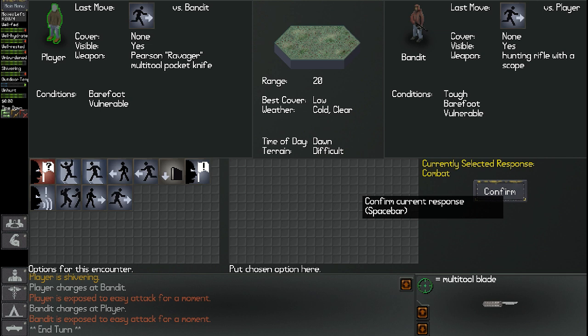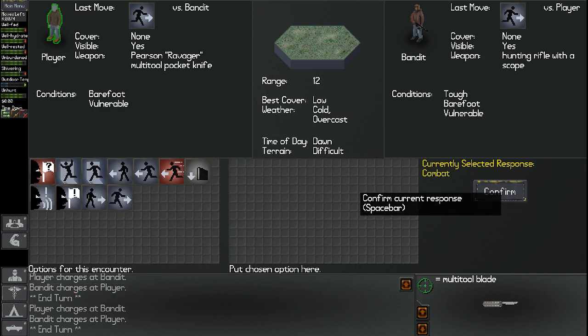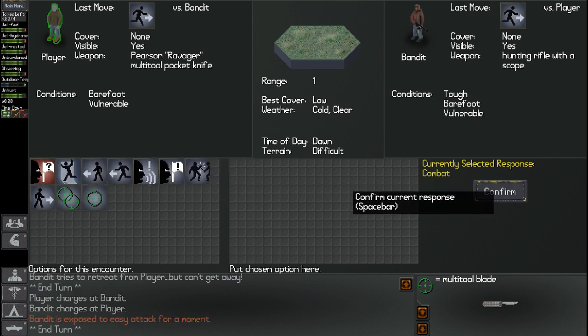Player is exposed, easy for attack. Bandit charges at player. Bandit is exposed, easy for attack. We can't do much yet, so let's charge again — just covering ground. We both charge at each other, so this guy has the same thought I do. There's going to be a fight right now. I'm going to charge again. Bandit tries to retreat from player but can't get away — now he's running away, probably scared shitless. I'm running at this man even though I see a rifle in his hand, so he's probably thinking, 'fuck this guy's batshit insane.' I'll run after him again.